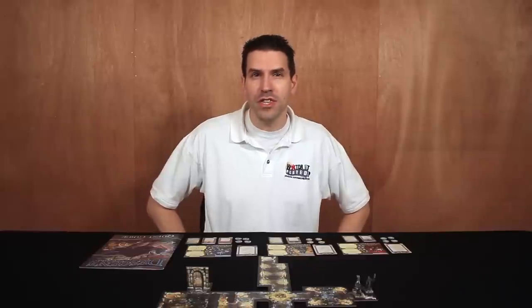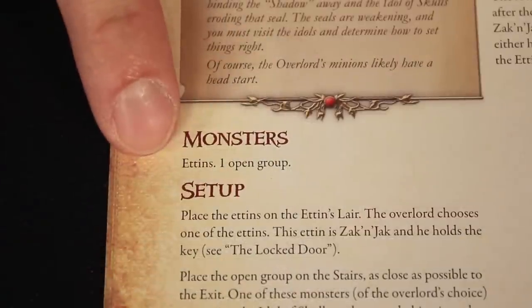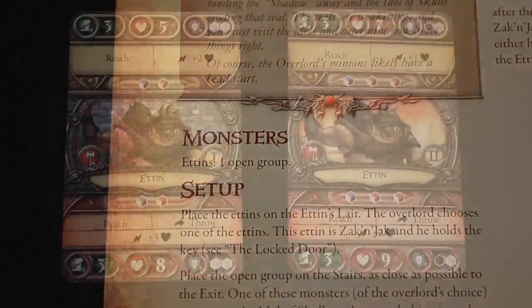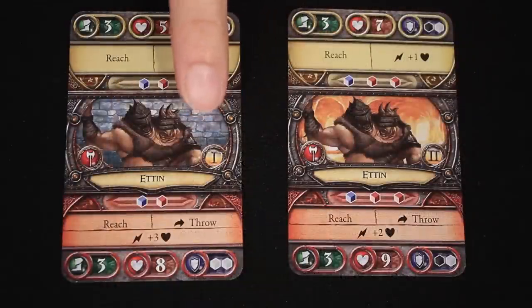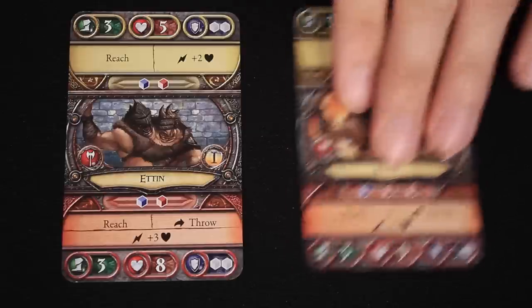Our overlord needs to set up as well, and that starts by choosing the monsters. In the quest guide, it tells us that the overlord will use the ettins and one open group. The ettins are simple — no choice there, they must be used. Each monster has two cards to represent them: an Act 1 and an Act 2 version. The Act 2 cards are only used in a campaign to represent the monsters getting more and more powerful, so we'll ignore them during this quest setup and instead collect the Act 1 monster cards only.